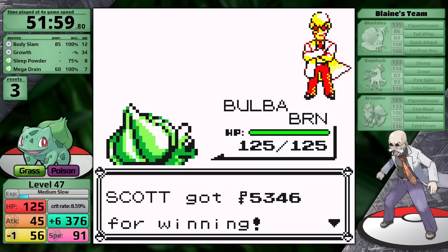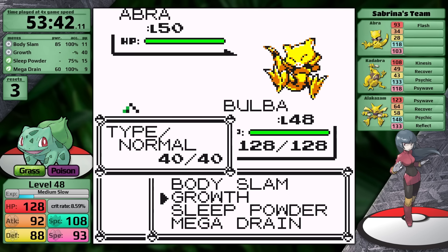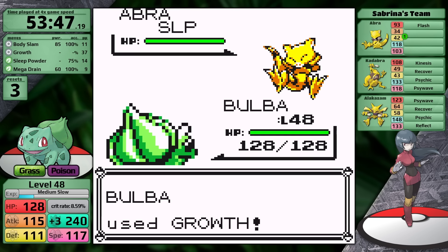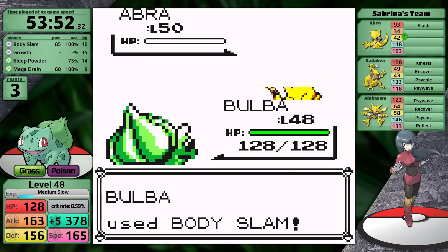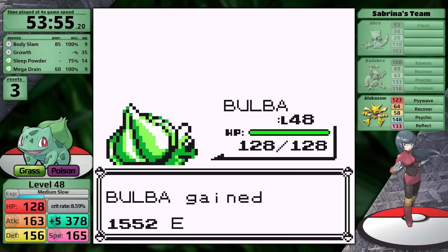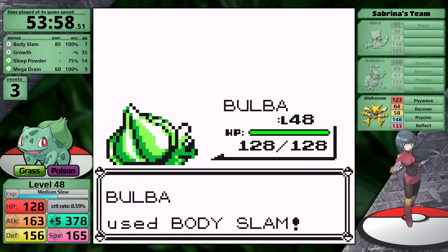The next major battle is against Sabrina in the Saffron City Gym. Bulbasaur is still slower than the Abra, which can lower accuracy with Flash. Sabrina uses an X-Defend right away, and I put the Abra to sleep with Sleep Powder. That gives me time to use Growth once, boosting Bulbasaur's speed to 104 so I move first. I continue setup all the way to plus 5 where the Abra wakes up, prompting me to use Body Slam — Abra goes down in a single hit. Sabrina sends in Kadabra, I continue attacking and get a knockout. For her ace Alakazam, I go for the aggressive play — it survives on red health and sets up Reflect, which isn't enough to stop my next Body Slam from getting the knockout.